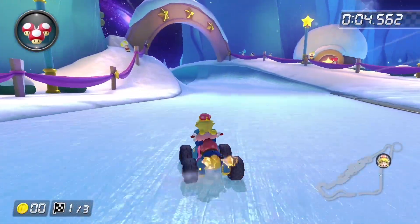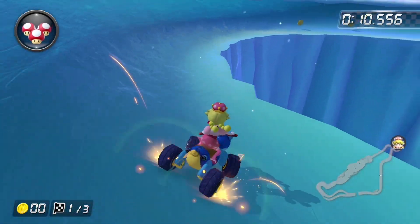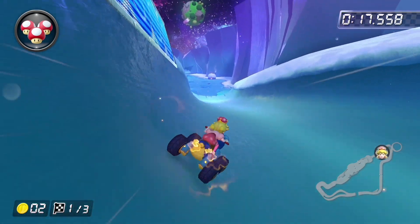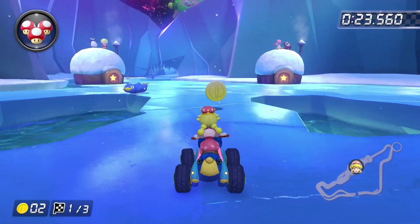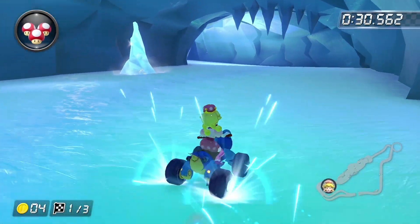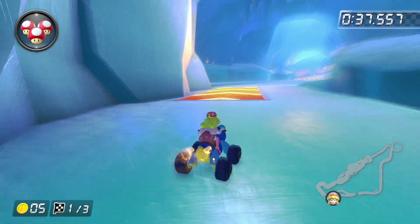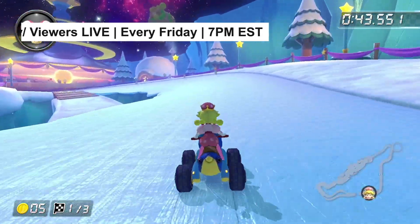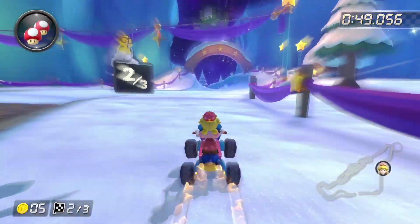This has to be the most shocking track added to Wave 6. Rosalina's Ice World is the first 3DS track added to the DLC since Wave 3's Rainbow Road. I know a lot of people aren't a big fan of this track, and I don't understand why. Sure, it may not be the best track in Mario Kart 7, but it certainly wasn't the worst. I love the aesthetic of this track, and the fact that you can see what appears to be the Comet Observatory and the Gateway Galaxy in the background is a nice nod to Mario Galaxy. I love snow areas in video games, so although some may find this not to be the most exciting track, the fact that it is a snow track does bump it up for me.